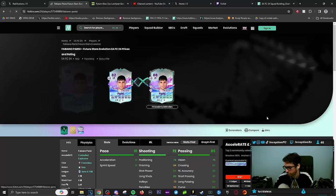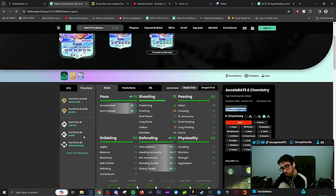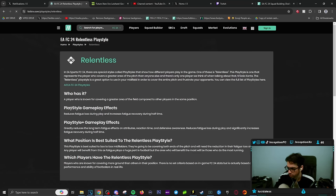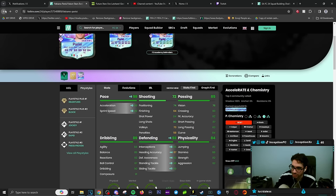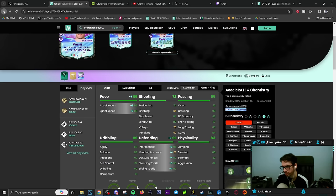Parisi — Italian player, Serie A. Shadow chemistry style again to boost pace as high as possible. He has rapid, which is nice working with regular jockey on block plus, and relentless. Relentless is underrated because when you're doing second man press stuff it's really cool. The description: greatly reduces long-term fatigue effects on attributes, reaction time, and defensive awareness; reduces fatigue loss during play; and significantly increases fatigue recovery during halftime. So press proven working with relentless — that combination is actually really nice.